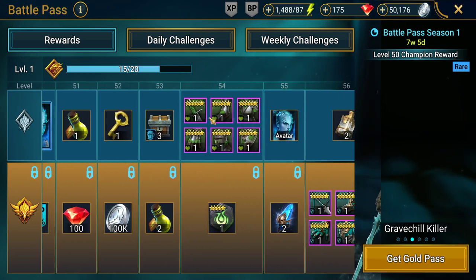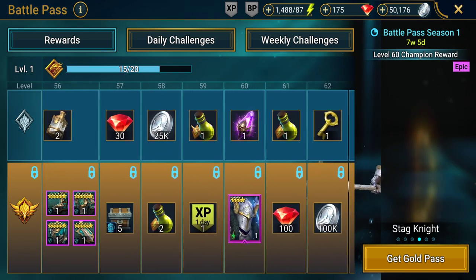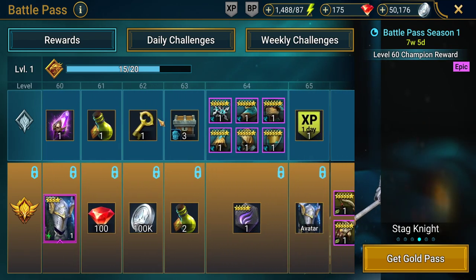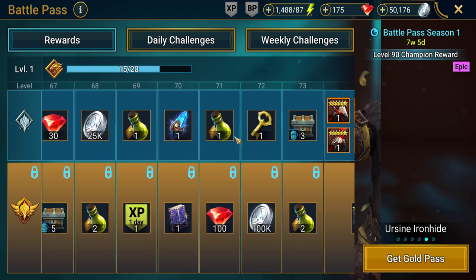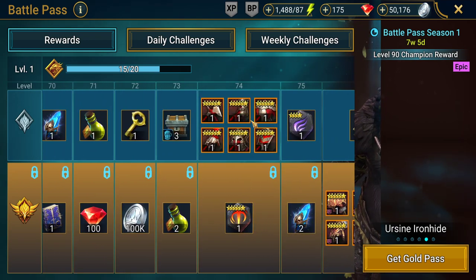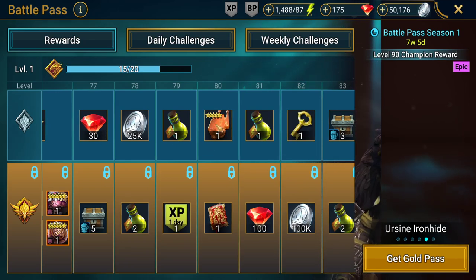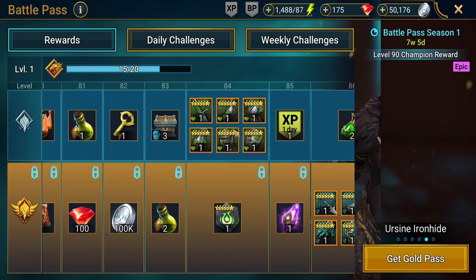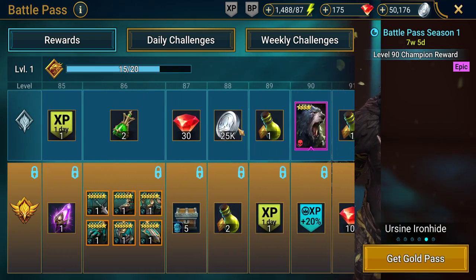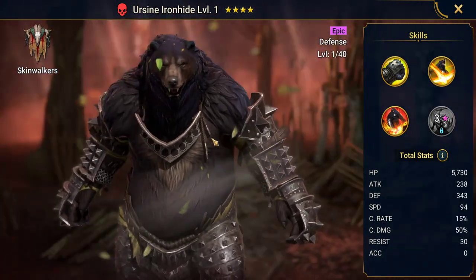Carrying on: more armor sets, and at level 55 you get the avatar for the champion, plus some superior potions. At level 60 there's a void shard — another free void shard — along with another speed set, this one being six-star, more XP banners, more shards, and a six-star epic attack set. There are also more glyphs, more chickens — including a five-star chicken which saves so much energy — and an epic HP six-star set as well.